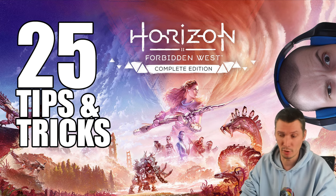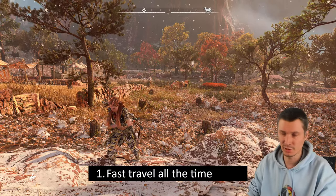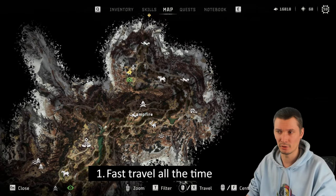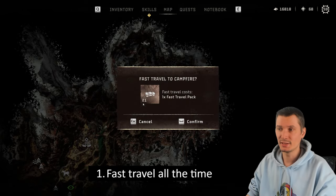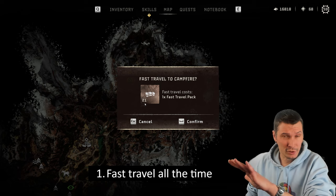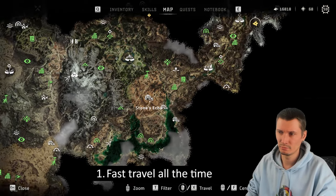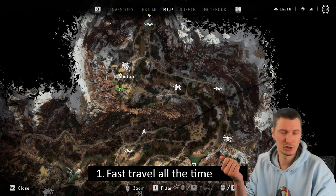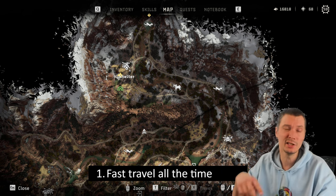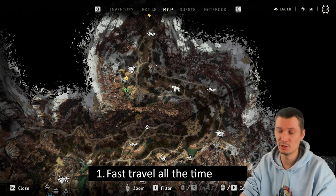First tip is fast travel — all the time, anywhere in the game. Just open the map, mouse over locations, and fast travel opens up. It uses fast travel packs. At first I was hesitant, but trust me, it saves a lot of time. There are hundreds of locations on the map. Don't be afraid to use them — they're super cheap to make, costing just sticks and meat, so you'll have plenty.